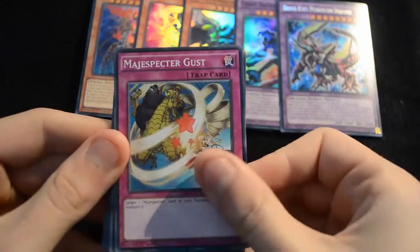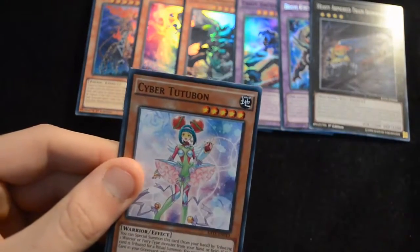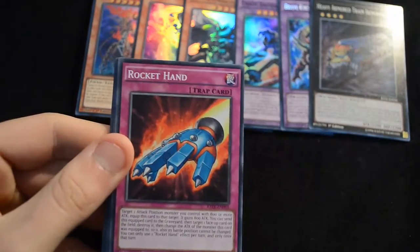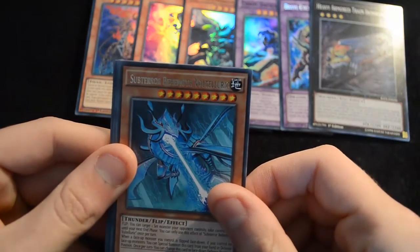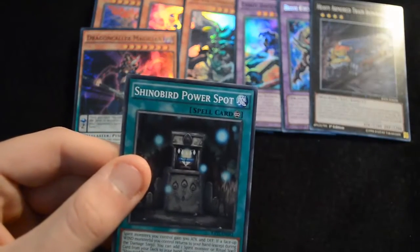Horse Stilts, a Gust, another Ram Ram, a Crystal Bell, a Heavy Armoured Train Iron Wolf, Guitar, Amplifier, Cyber Tutubon, and a Samsara. So we should have a few more ultra rares in this box — it'd be cool to see what they are. We have another Hunting Hound, Rocket Hand, Synthesis, Ritual Beast Return, then we have the Sub-Terror Behemoth Voltelluric which is really really cool looking, then a Dragon Caller Magician as a super, a Bunny Blast, a Crane, and a Shinobird Power Spot.